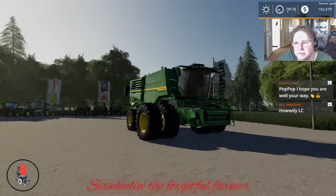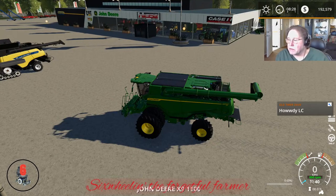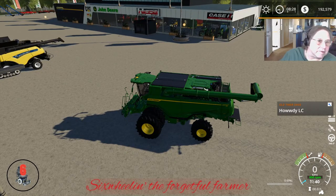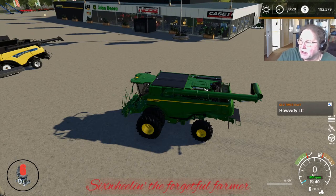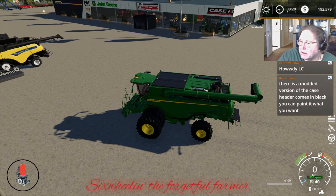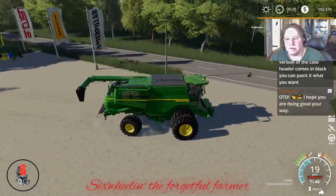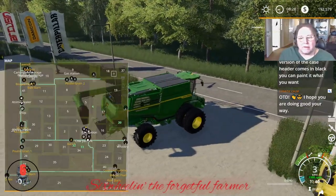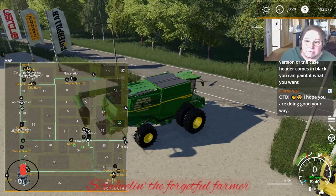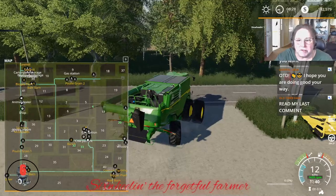I guess maybe I didn't download it — probably what happened. I just assumed when you loaded the harvester, the header would be with it. We are well — we both had our first round of COVID shots. He's working on the headers that fit it. I'll just use one of the drapers then. I'll have store delivery because I did get that in. I got its own folder for this — I didn't put it in my main game folder.